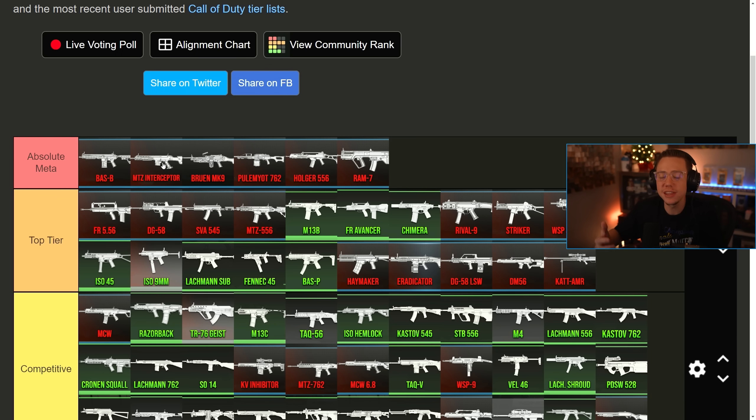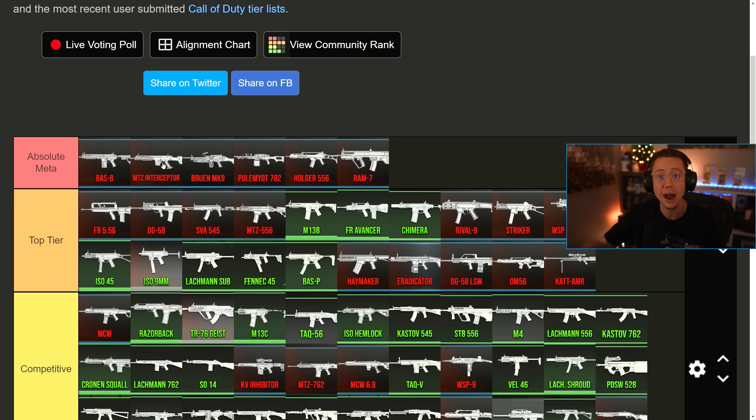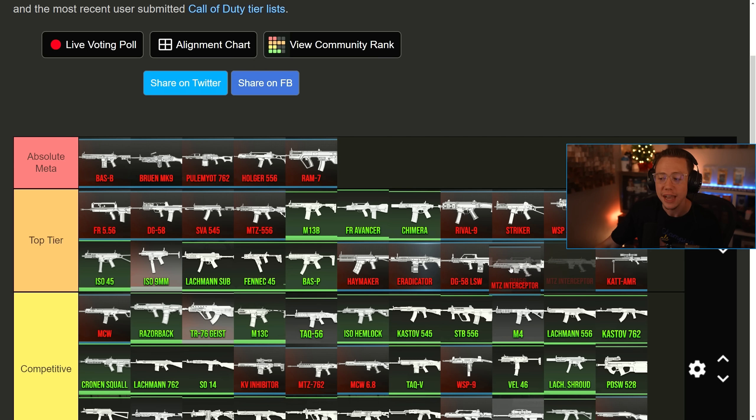And then this is an important one — the MTZ Interceptor, obviously the most broken gun in the game before the update. All they did was nerf the headshot multiplier, but what it did is essentially require you to now hit at least one more headshot and/or more upper body shots if you want anywhere between a three and five shot kill. Three headshots in one gunfight is pretty rare even for the best players, let alone with a semi-auto gun like the Interceptor. So it does balance it out and really creates a higher skill gap — really accurate players are still going to get very fast kills with this, but most players are going to struggle a bit more. That brings this down more into the top tier category for long range. Now there are other options that stand out a little bit more, like the Bass B, the Bruin, or the Pilamiat, which were not updated or adjusted.